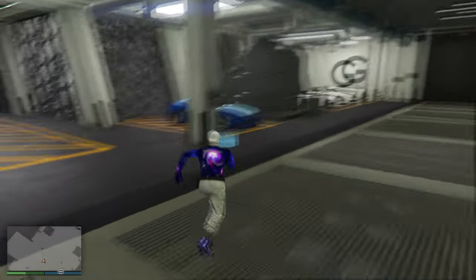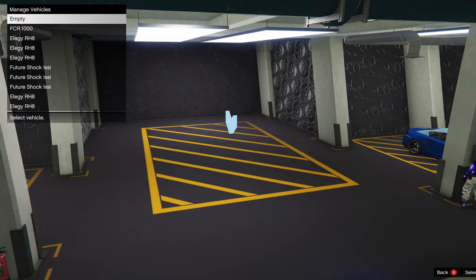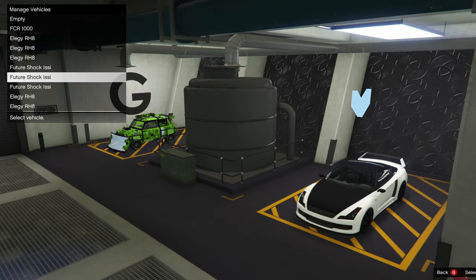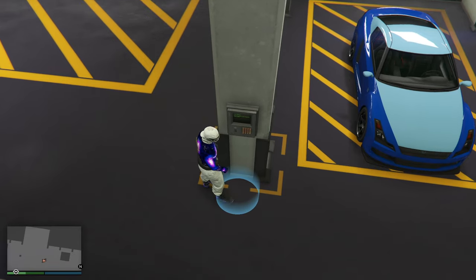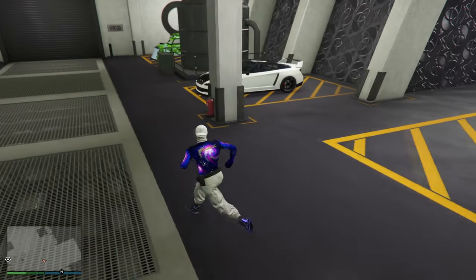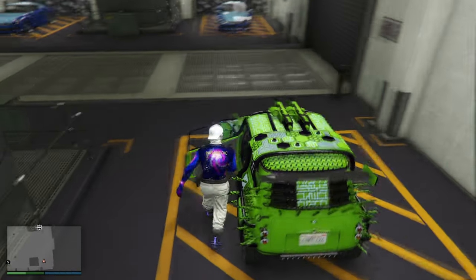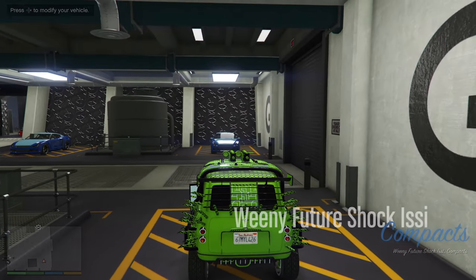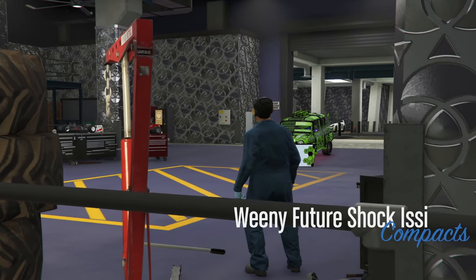When switching the cars around in the menu, make sure you always select the original copy ISI and switch that with a car you don't mind losing. If you select a normal future stock ISI or a duplicated ISI and try to switch it with a car you don't mind losing, it will not switch. Always select the original copy and switch that with the sacrifice car in order for it to duplicate.